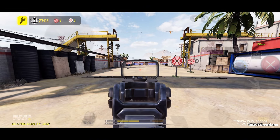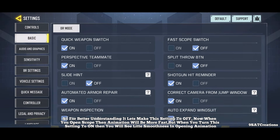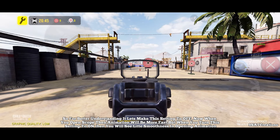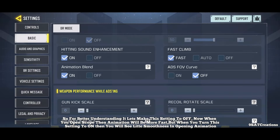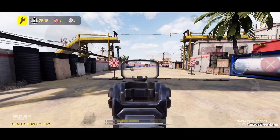Back to the FOV Curve setting: when you turn this setting on, clicking the aim button will make the scope animation more smooth and realistic. When this setting is off, the scope animation is faster. When it is on, you will see a little smoothness in the opening animation.